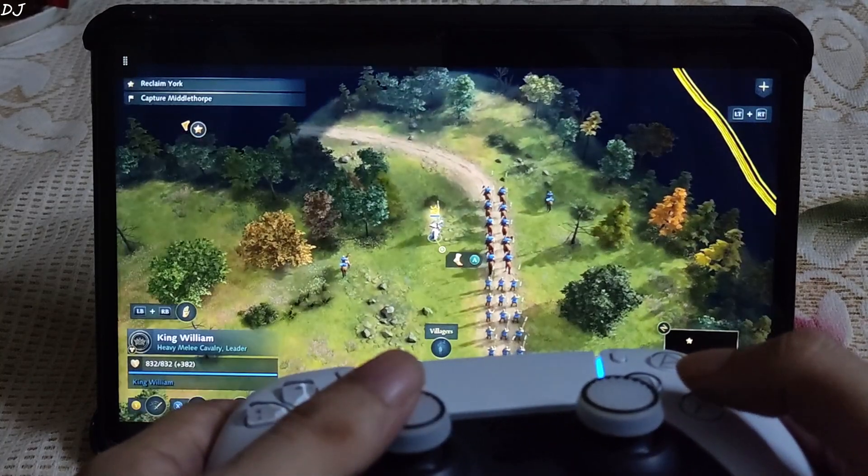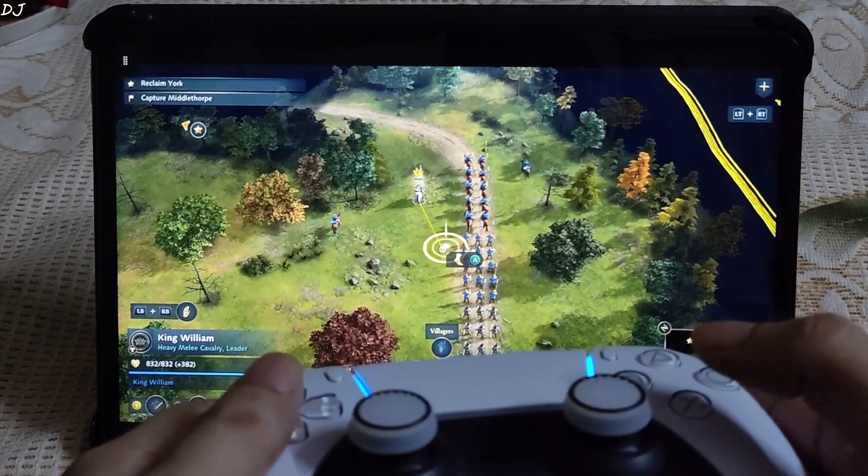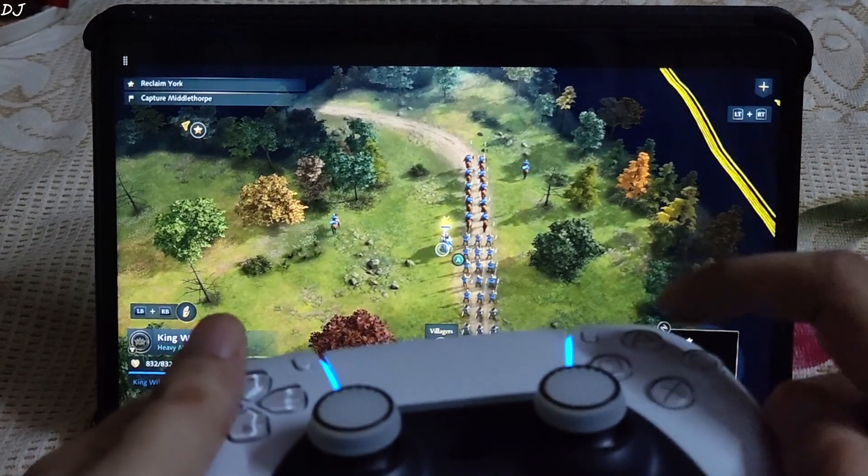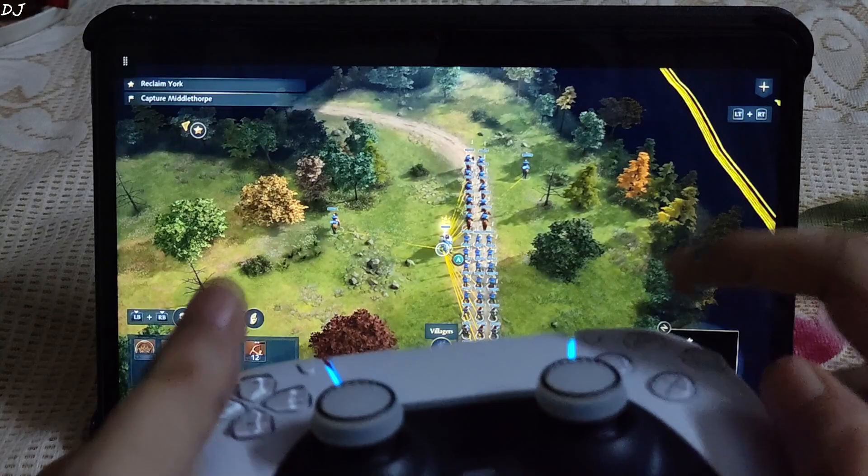There's our hero — select him by pressing the A button. I'll try to select all of my troops; I think you need to press and hold the Y button. There you go.